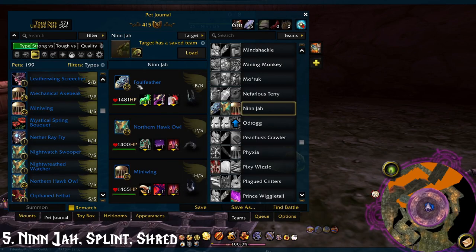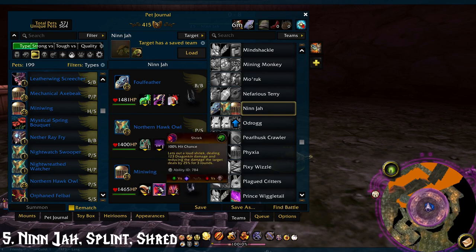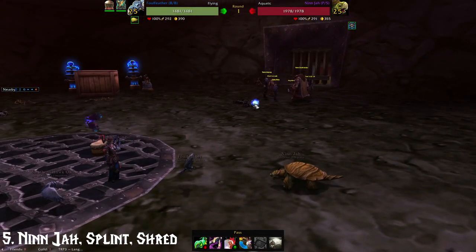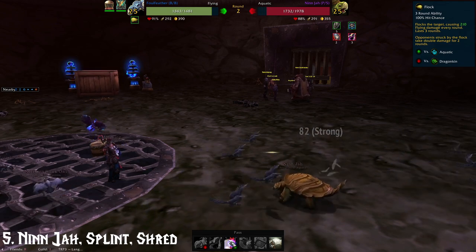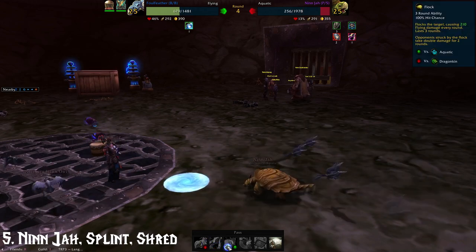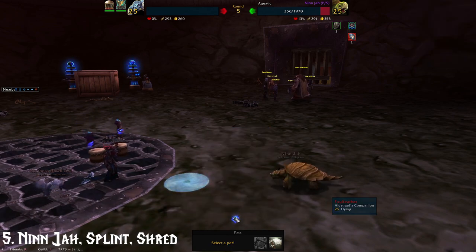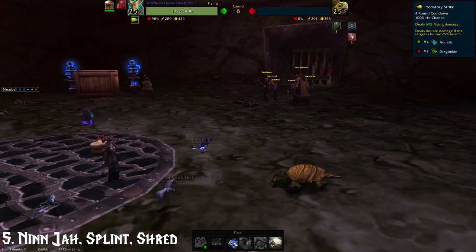For fight number 5, we have a chance at Ninja, Splint, or Shred. You're going to want to use Fowlfeather again if you have one. If not, you can use an Icky — it has the same movesets. Northern Hawk Owl and a Mini Wing at 1-2-1, 1-1-2, and 1-1-2. Any birds, honestly, will work for this because this one's aquatic. You'll be using the same movesets for all three pets that come out. Use number 2 and then immediately a number 3, just like before. Let him do his assault — Flock, flock, flock. And dead bird, but that's okay — he ate up the whirlpool. Next bird with Predatory Strike will do nicely.